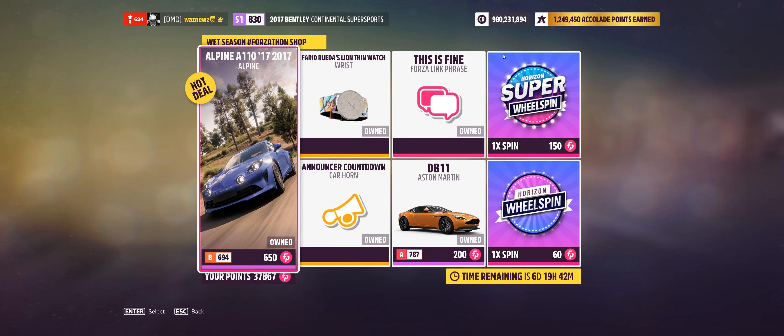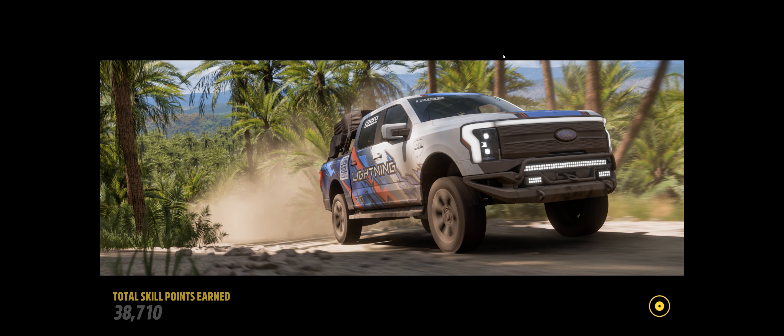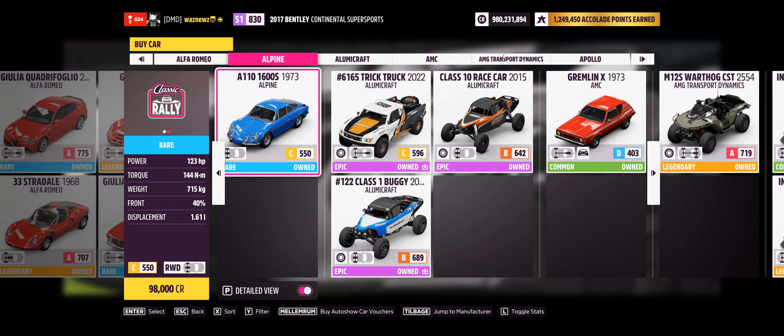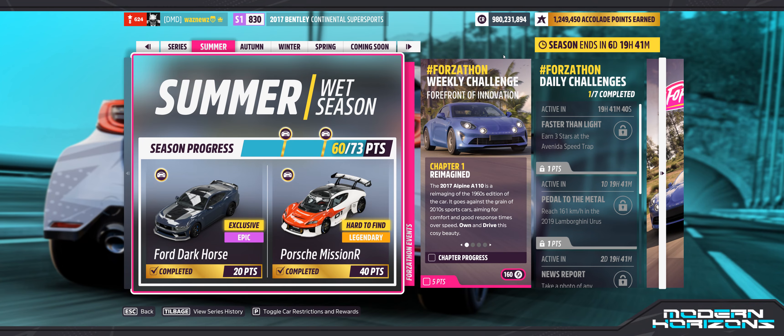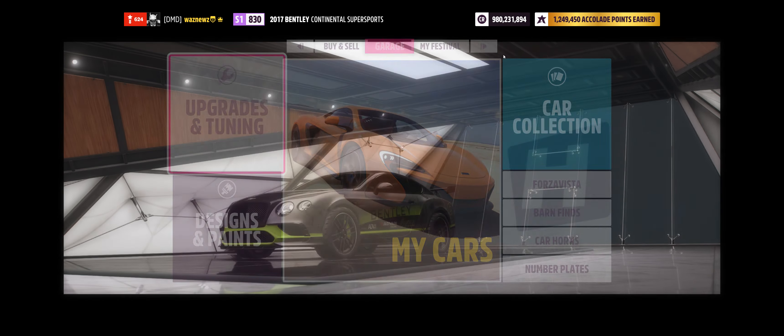Now what is actually in the Forzathon jump this week? I'll watch an announcer countdown — 650 for the Alpine A110. Hang on a sec — did I get it wrong? No, that's in the other show isn't it? No, that's the old one — my bad, okay. In order to do the week two Forzathon you would have to get the 650 points, or you might be able to get it in the auction house actually.